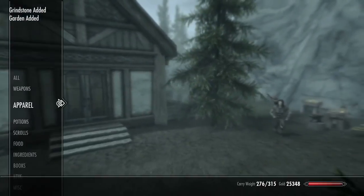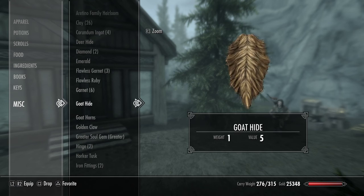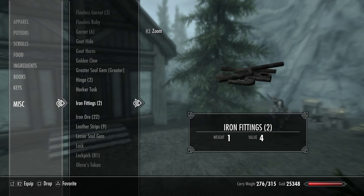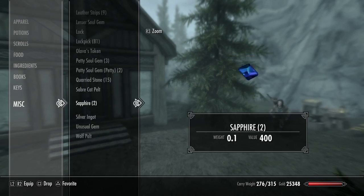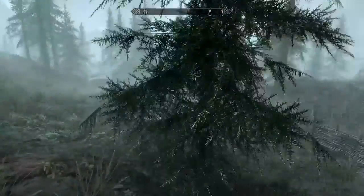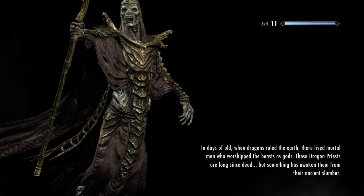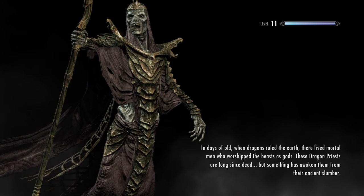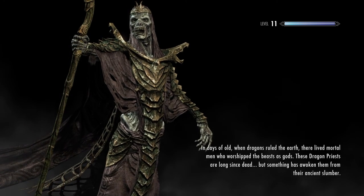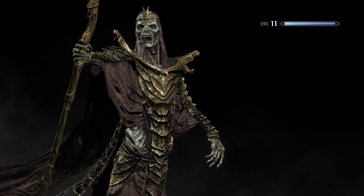Now let's check our inventory. We got clay — we didn't need much, just a little bit — hinges, fittings, ore, lock, quarry stone. We've got good enough stuff for now, but we need lumber and I need to smelt my ore. So what you'll do is go to Half Moon Mill because they sell lumber — sell lumber in Falkreath.